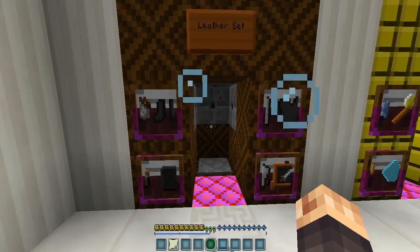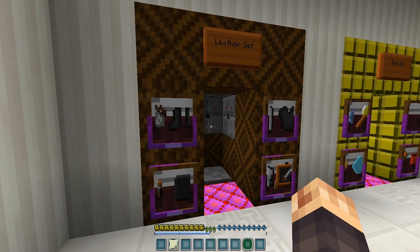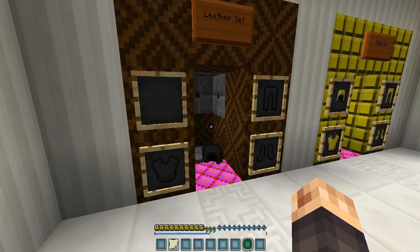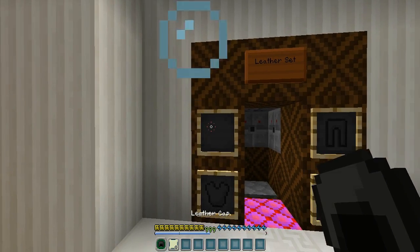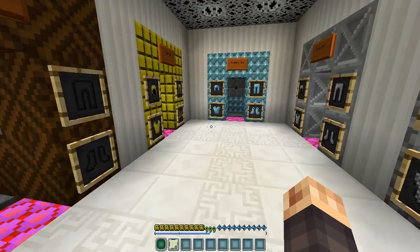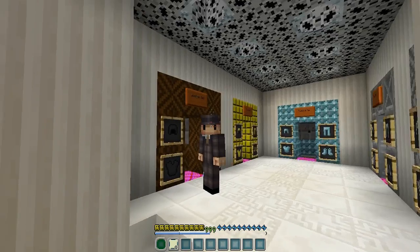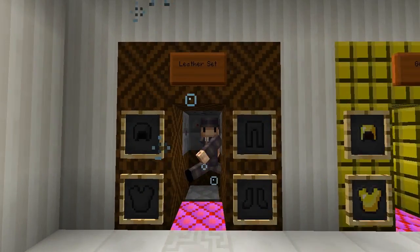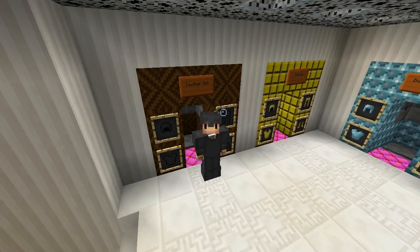I think there's a problem with MC Patcher — it doesn't update properly. Let's check out some of the armor here. I've been in talks with Insomniac Lemon a lot about his pack. That is leather — wow, it looks like a suit almost.